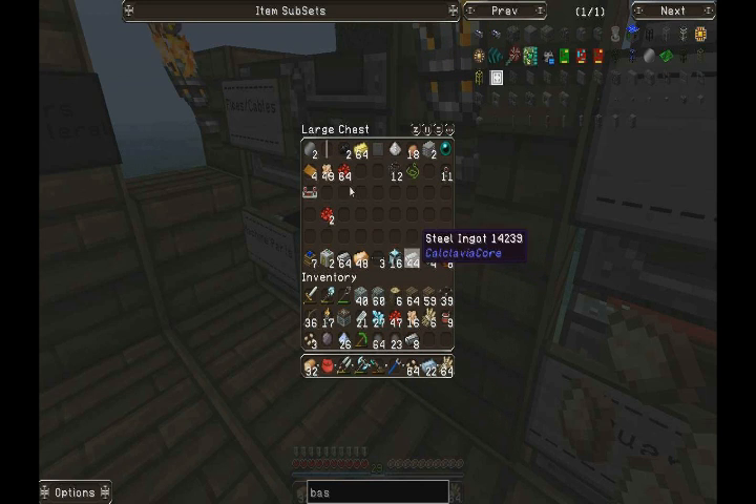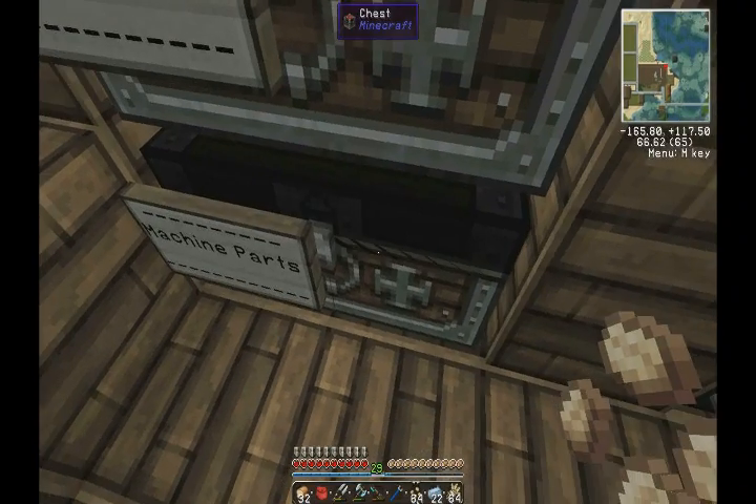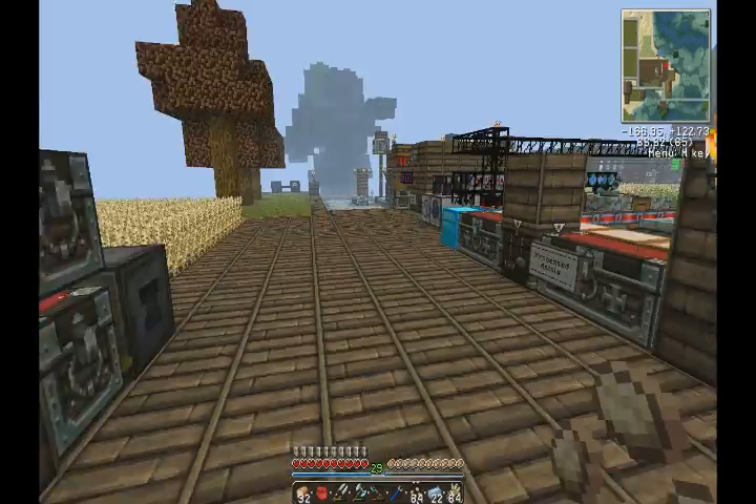Those are the circuits we're going to use for the hazmat suit when I get to it. Oh, and I've got more on me - I've got loads of nether quartz. Fluix dust - so we'll pulverize some of it, because that's what we need to do.